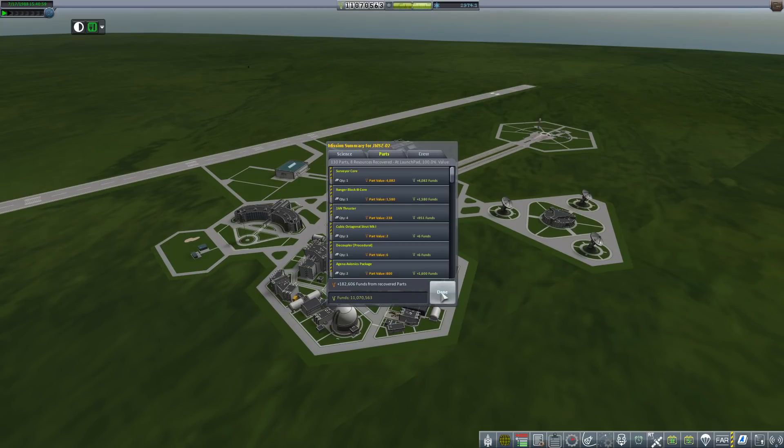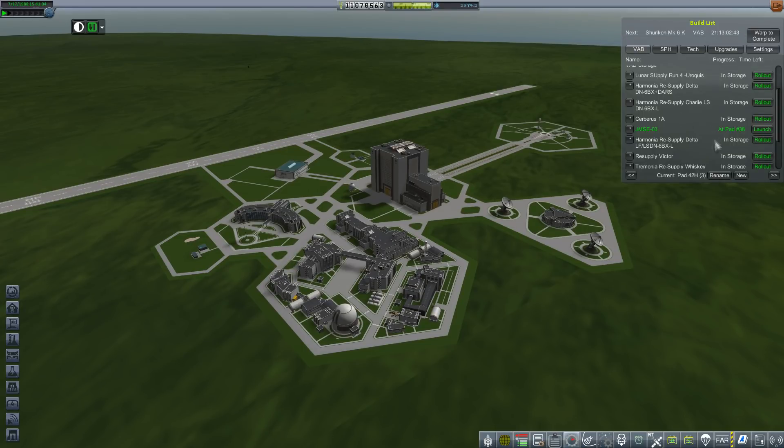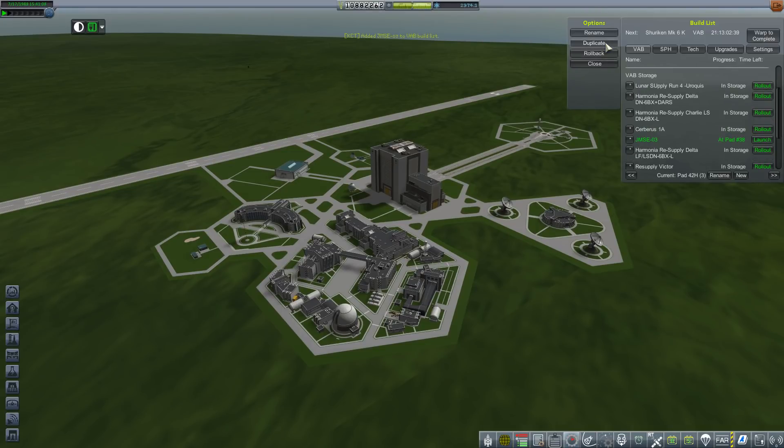We got our full 182 grand back from that. Fantastic. So, first thing we're going to do — bring up our VAB. This is our backup flight. We're going to duplicate it. And should this flight fail, we're going to edit it. Actually, we're probably going to edit it anyway, but we want to get this one on the road just because we can.